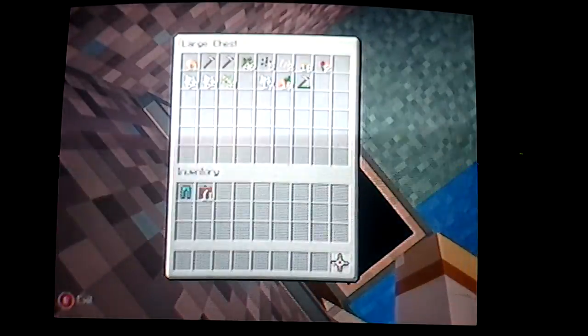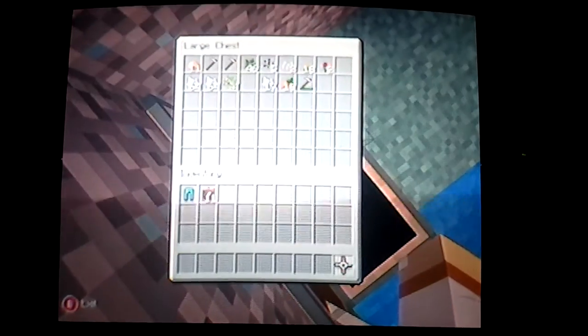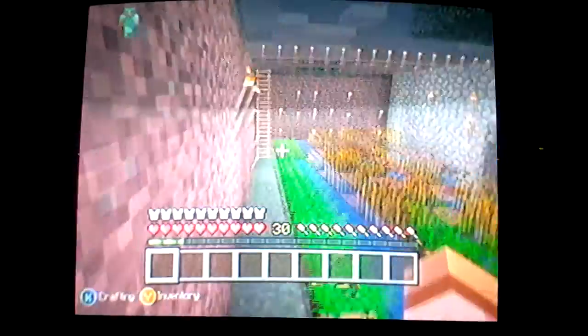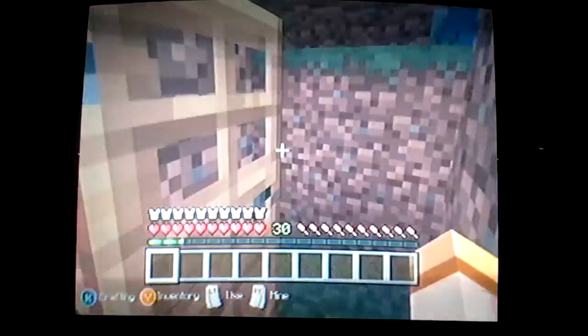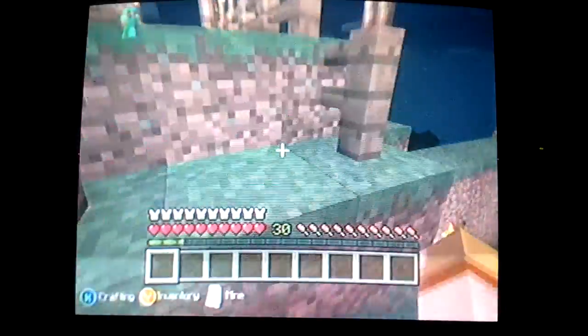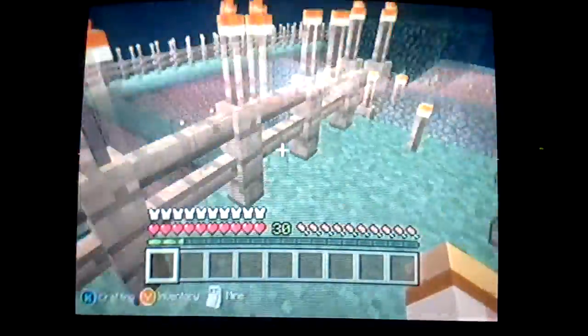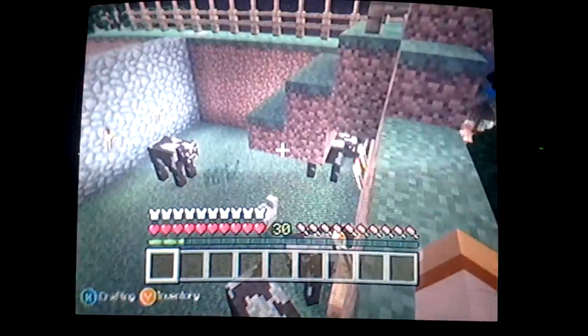We've got some wheat, a wheat item frame, cows. It's just a bunch of wheat — we got carrots, potatoes, wheat. We got all that stuff. I actually have to enchant something soon — I just realized I was at level 30. This is where I used to bring my cows up, but I don't really need any more — it's full. There's a pig right here too.